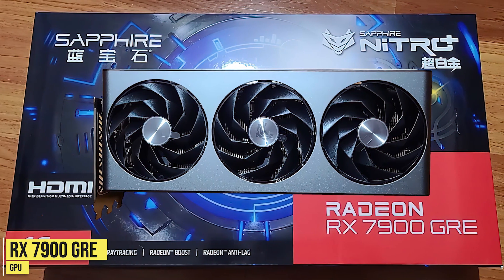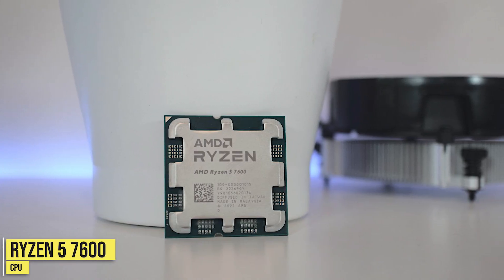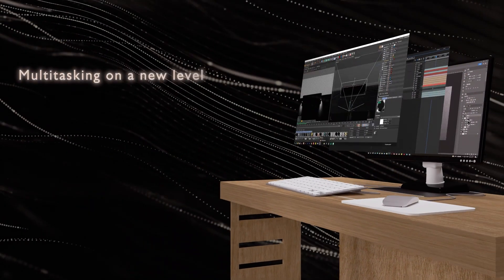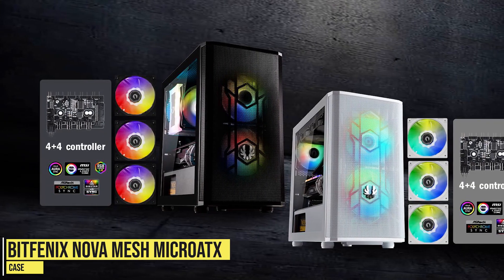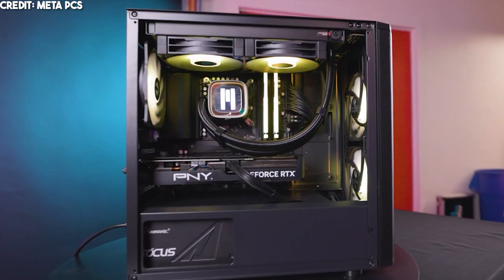The key components feature the RX 7900 GRE for the graphics card, a Ryzen 5 7600 processor, 32GB of DDR5 memory — which is ideal for content creation and streaming as well — then you get a 1TB SSD and a BitPhoenix Nova Mesh Micro ATX case with plenty of airflow and three pre-installed RGB fans.